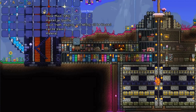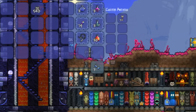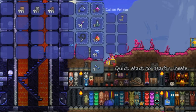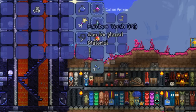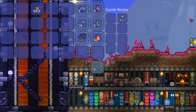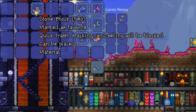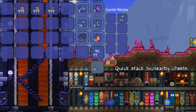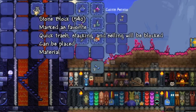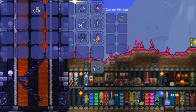You can now also quick stack into nearby chests — all you need to do is go to your chest room and click the 'Quick Stack to Nearby Chests' button, and it will put everything into the chests without you even having to interact with them individually. In addition, you can now favorite items, which means you can't accidentally delete them and they won't get quick stacked when you use that feature — so your potions and platinum coins won't end up in chests when you don't want them to.